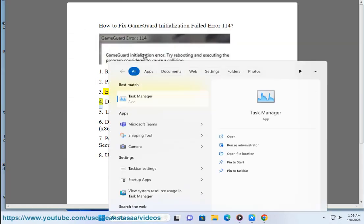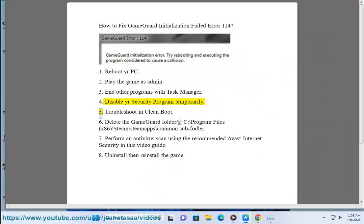Step 3: End other programs using Task Manager. Step 4: Disable your security program temporarily.